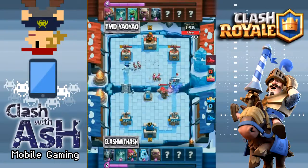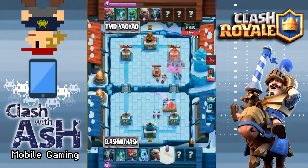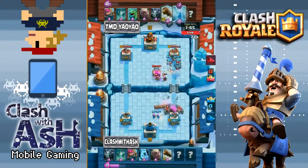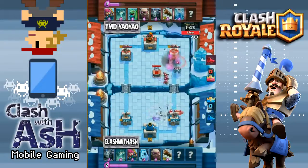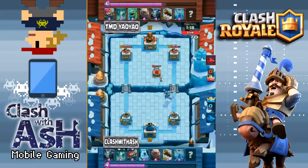So I played the Ice Golem in the left lane and I played the Tombstone on the river. I want to talk about why I made both of those decisions because they're both a little bit unorthodox. Sometimes I like to sneak in the two elixir cost Ice Golem behind my King Tower in the opposite lane to start out a match, just to wait and see what my opponent is going to throw at me. I'll still use my normal Golem push in the opposite lane, but the problem was that TMD Yao Yao was just ready for it, and he came at me with plenty of backup elixir troops behind his Golem, and I actually couldn't defend. I lose a lot of hit points on my tower, and this was really the story of the match — this little misplay on my part.